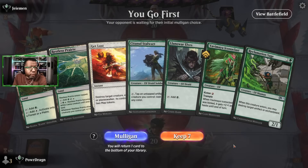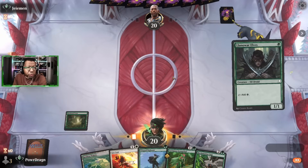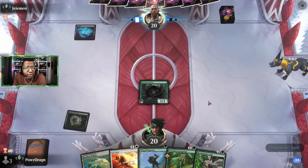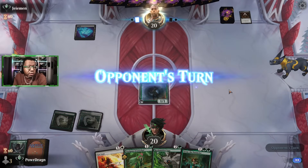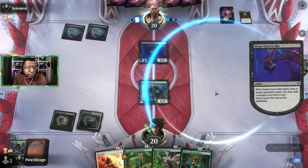Game one starts. They land a Cut Down on our Were-Elf, which hurts. They follow with Deep Cavern Bat, forcing a discard. They take Get Lost — one of the few things we can cast — or could take the Iconoclast. Honestly not terrible either way right now.